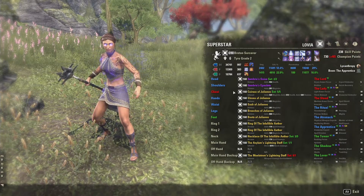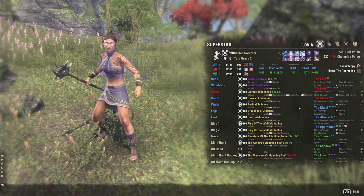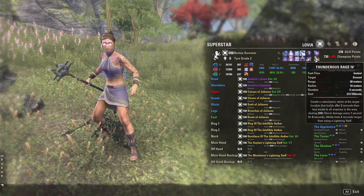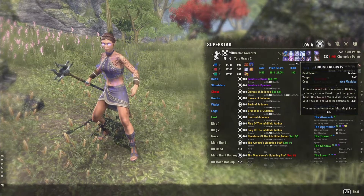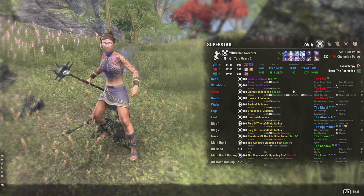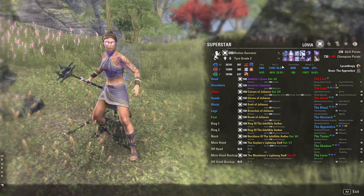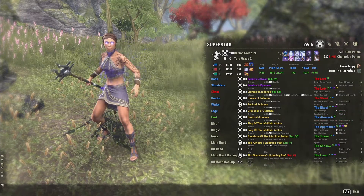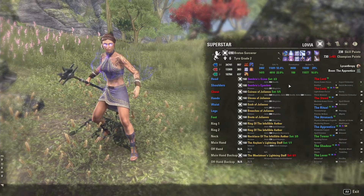First, we're going to look at Superstar. Most of these add-ons all tell you something a little bit different. Superstar does show you what skills you have on your bar, but if you're just showing a friend a screenshot, remember they won't be able to hover over them, so make sure they're familiar with the class and the game so they know what images are for what skill. It shows you all of your stats, where your attributes are, where your champion points are, what your Mundus Stone is, how many champion points and skill points you have, and more.